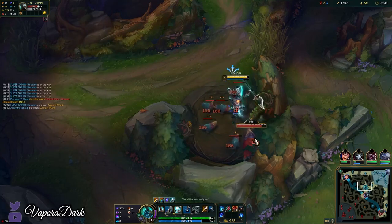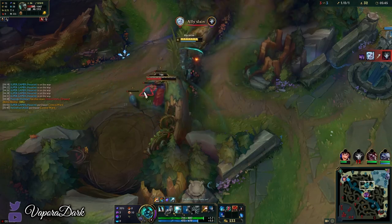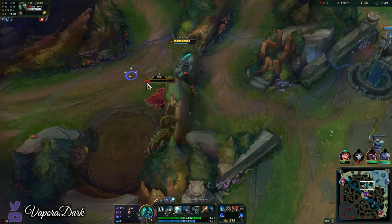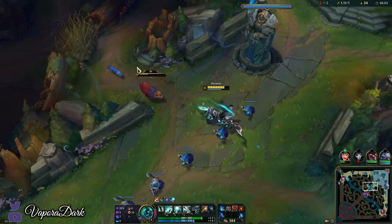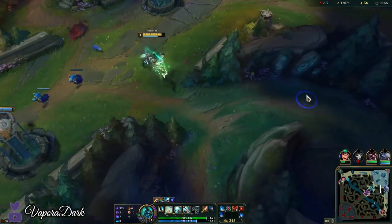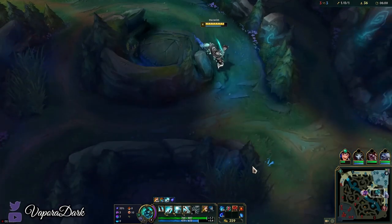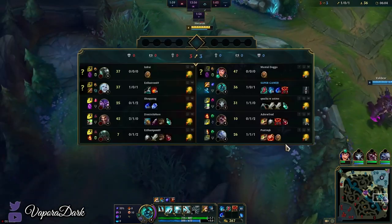We're gonna use E to gap close faster and make sure we get to the raptors in time to reset our Q and not let the stacks drop. What we're gonna do is drag this raptor out, keep it chasing us, Q it here — and now even without boots or E, we would still get to the wolves in time. We still get to the wolves with three Q stacks, though apparently wolves are down.